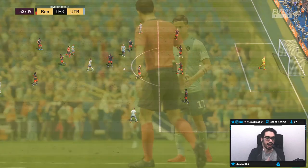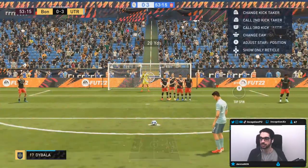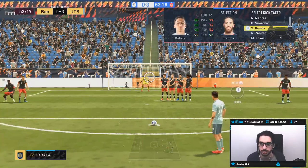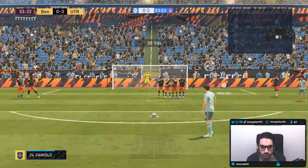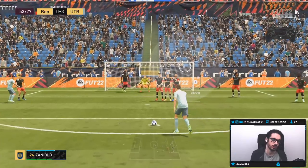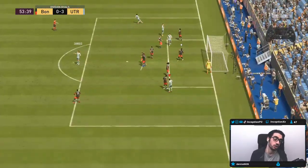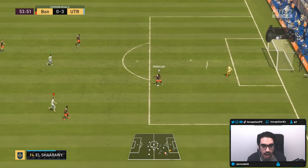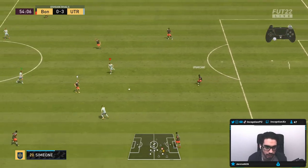No aggressive run in that situation, but that touch-and-go thing with him is actually pretty solid. You just don't want to dribble too much because of his physical orientation. Let's try a free kick — what free kick animation does he have? It's a good animation, I just have to put less power. The free kick stats aren't high enough, but the animation for his free kick is good.